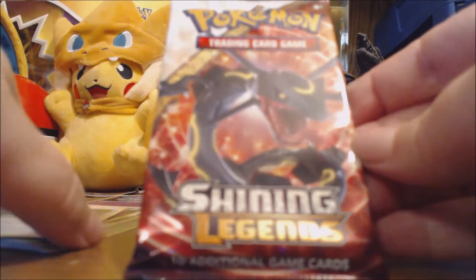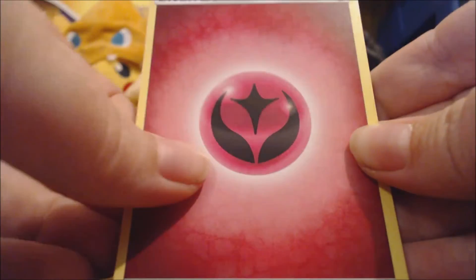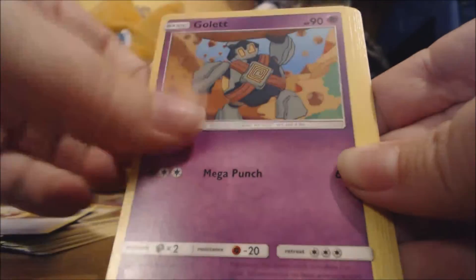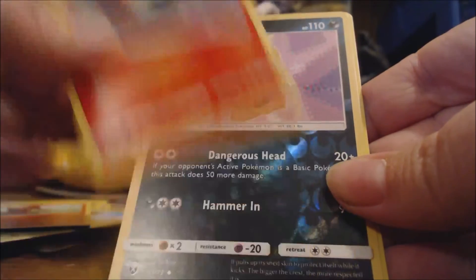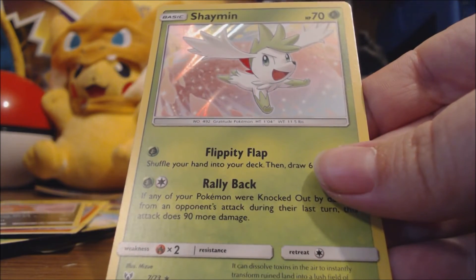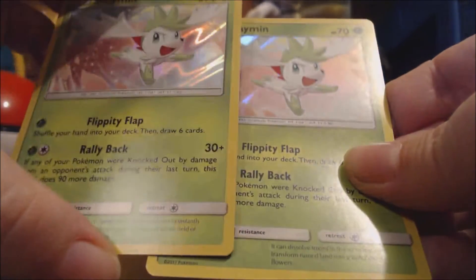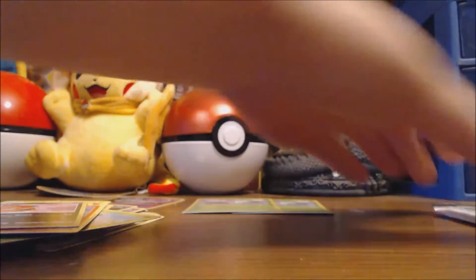Alright, we'll do this one with the shiny Rayquaza on it. We got Fairy Energy, Spirit Link again, Grass Energy, Revival, Golett, Voltorb, Breloom, Litleo, and the artwork is just great. A Scraggy that's uncommon, and two holographic Shamayins — wait, they're exactly the same.